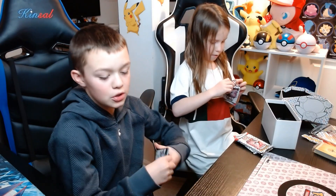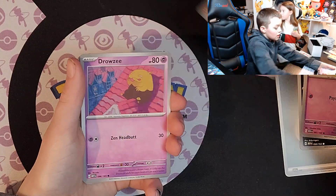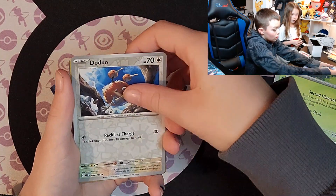Almost to a thousand subscribers — I think we're a hundred away at least. Alright, first pack: Metal Energy, Midoram, Abra, Diglett, Drowsy, Scyther, Charmeleon, Parasect. No duo.